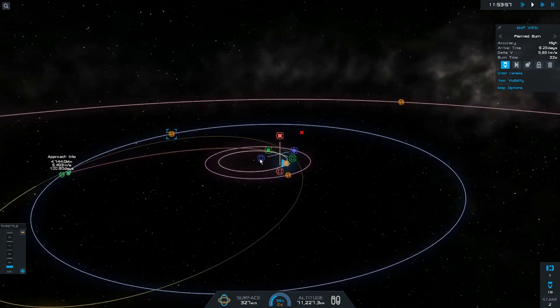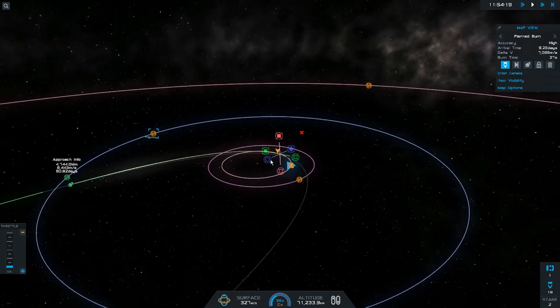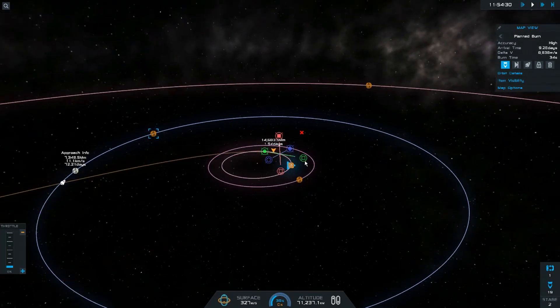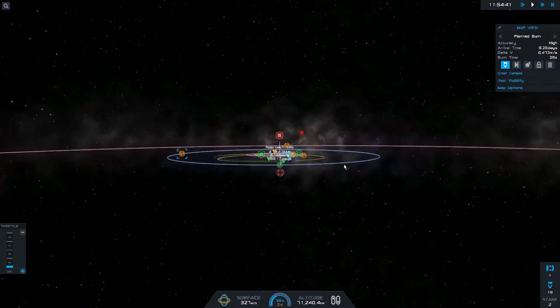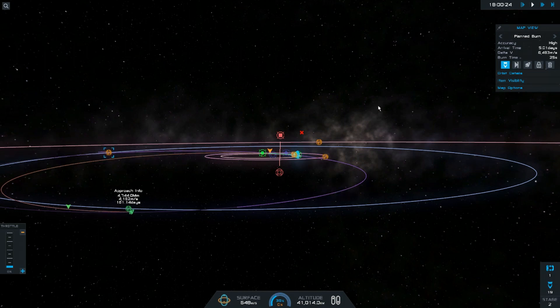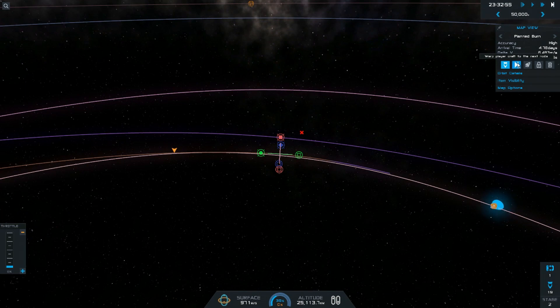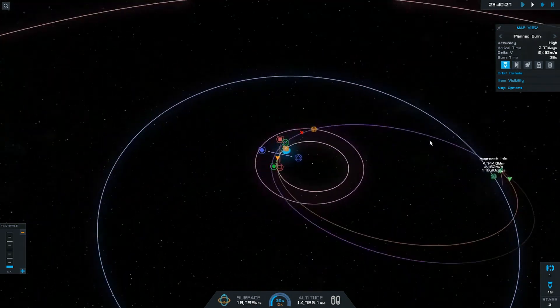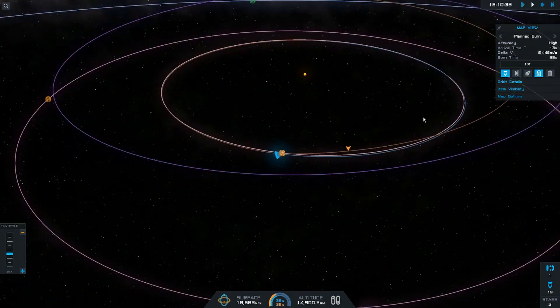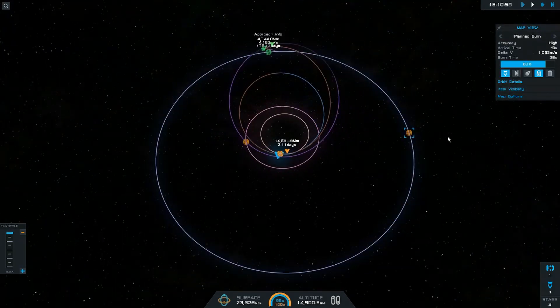I ended up getting a fairly close encounter and a pre-inclined orbit around Tido's. This is a probe, by the way. It was a fairly inclined orbit but I didn't really mind, because in real life with Jupiter, we launched a satellite to it that had an inclined orbit — and I'm fairly sure that was for science reasons and intentional.